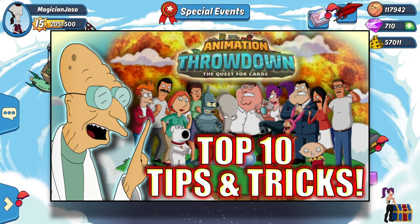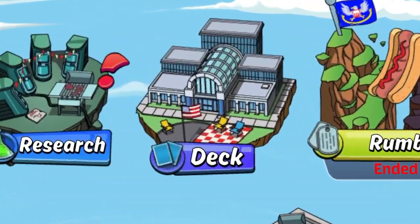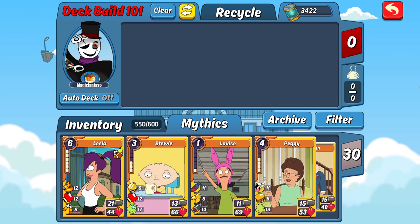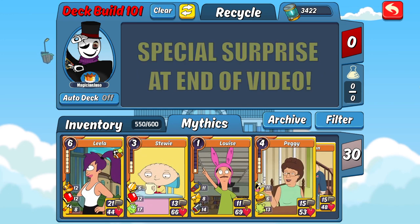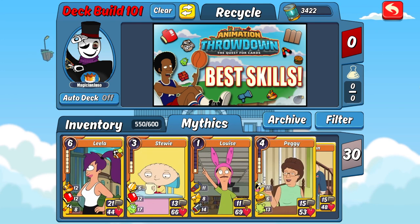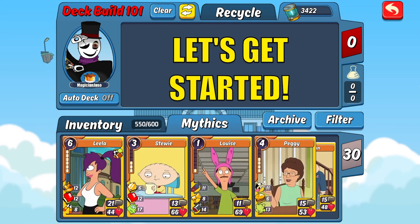What's going on guys, in my last video I went over the top 10 tips and tricks for Animation Throwdown, and in this video I'll be going over in detail how to build a good deck for each game mode. This is going to be my last Animation Throwdown video, so keep watching until the end for a special surprise. Before we get started, if you haven't already seen my complete guide to all the card skills in the game, I highly suggest checking that out first, as it will explain a lot of the terminology I'm going to use. The link will be down in the video description.